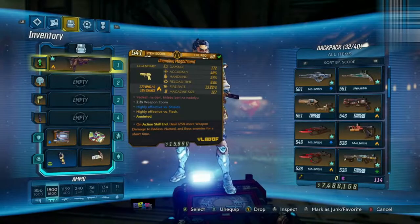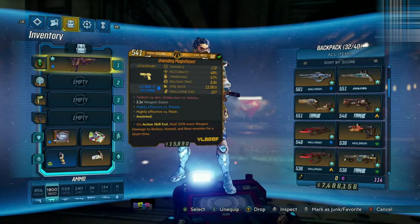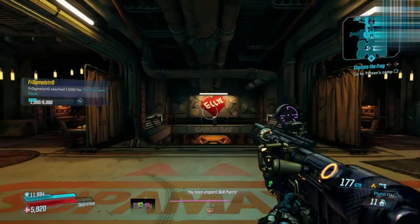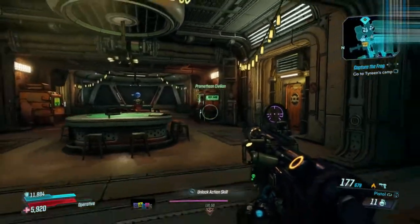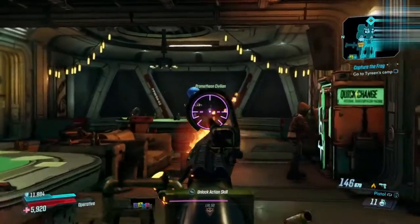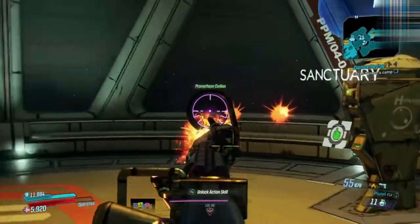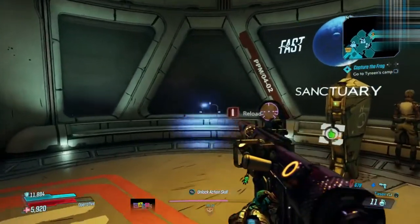Next up we have the Unending Magnificent, anointed to all characters — on action skill end, deal 125% more weapon damage to badass named and boss enemies for a short time. It's highly effective versus shields and flesh, and has 127 rounds as standard in its magazine, which is ridiculous. With a plus 40 magazine artifact I've got 177, and with Zane's skill tree you could get this well over 200. It just doesn't stop firing.